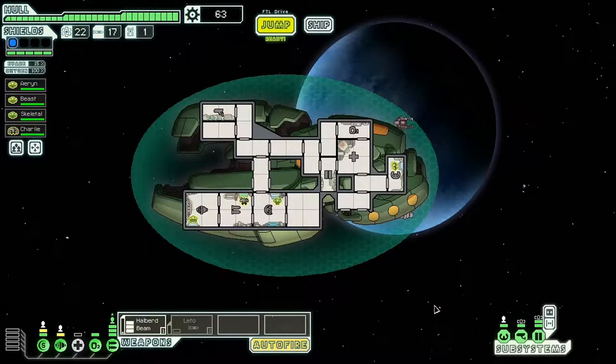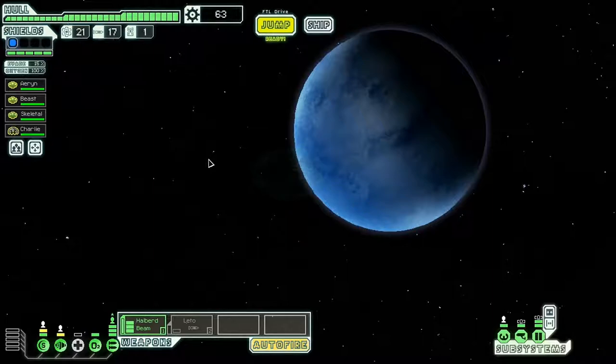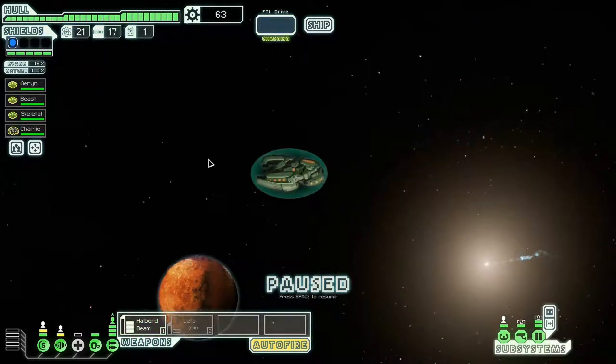Let's think about my ship. I've got a Halberd Beam, the agitator here, the overshields and this other stuff. I basically want to get beam weapons or something to knock down shields really fast, because this stuff will eventually not pan out in the later parts of the run. I'm basically hoping for weapon systems to pop up.